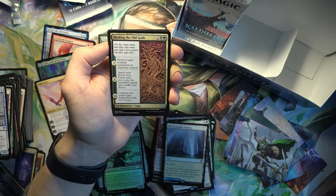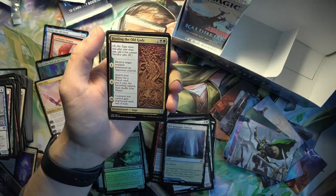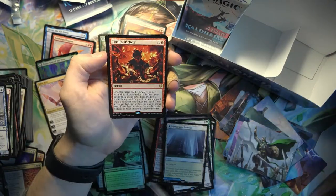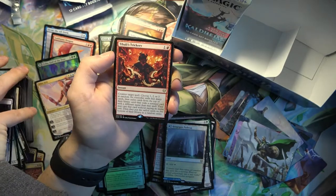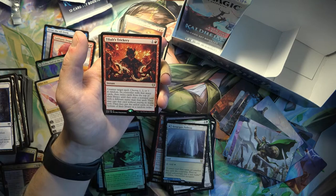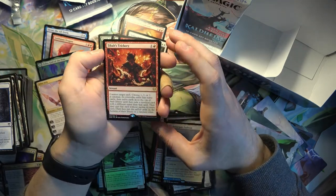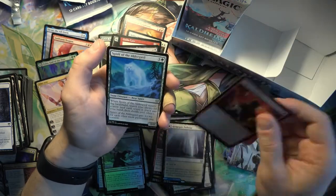It ramps you, destroys target non-land permanent your opponent controls, and then the third chapter is kind of not as important. Pretty good card. And this card, which might get banned soon, because everyone's right now abusing it - instead of countering other people's spells, you counter your own. If you cast like a Tormod's Crypt and then counter it, you can get like a turn-two Ugin, which is ridiculous.